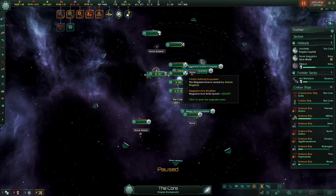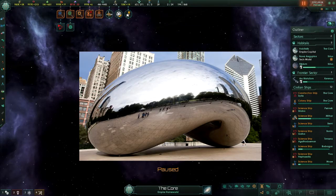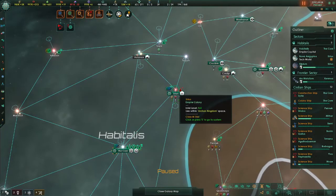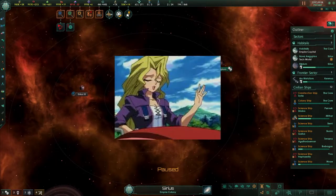Our starting system is looking pretty good — nice and balanced. Over here we have the Mega Art installation, a nice feature to the core system of the empire. Over here we have just an encroaching meteor about to destroy civilization as we know it, but we don't really want to worry about that too much.